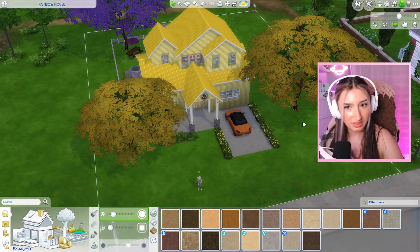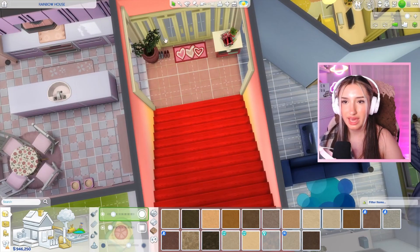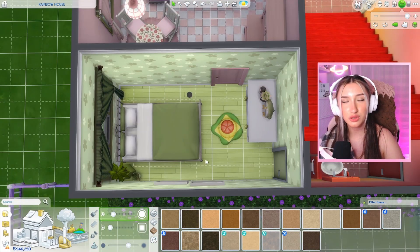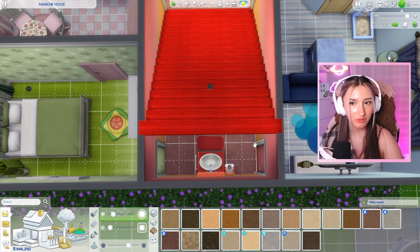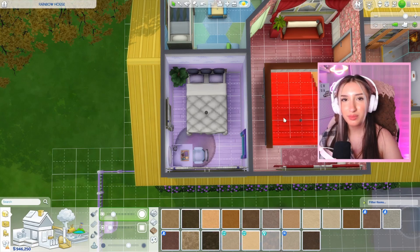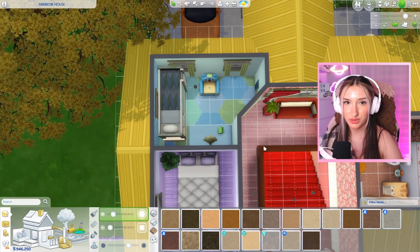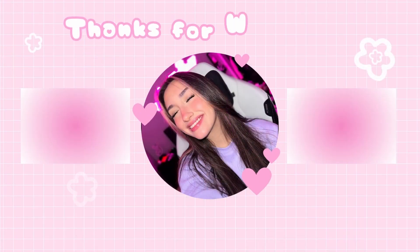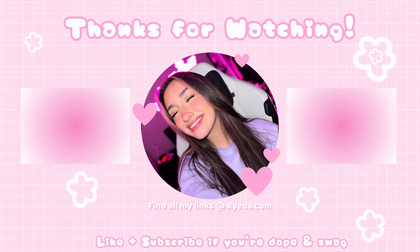So we have the outside which is yellow, the entryway which was red, the kitchen which was pink, the bedroom that is green, a red bathroom, a blue living room, a yellow study, a red hallway, a purple bedroom, a green bedroom, a yellow washroom, and a purple backyard. Comment down below which room is your favorite and I will see you guys next time. Bye! Since you're still here, you should go check out the description to find all my other social medias. Thanks, bye!